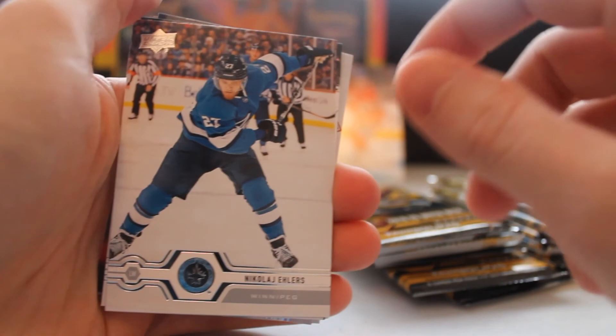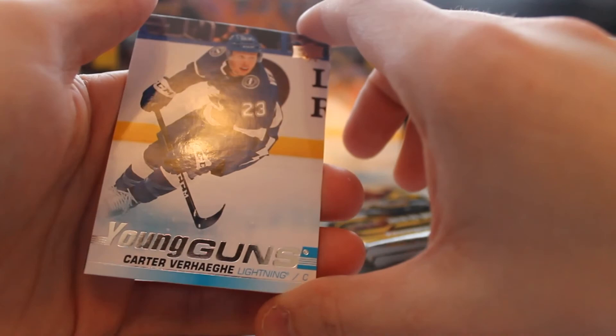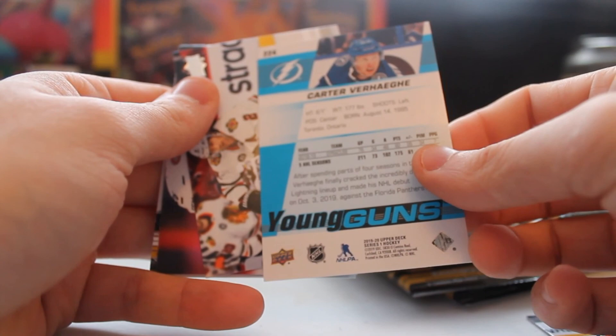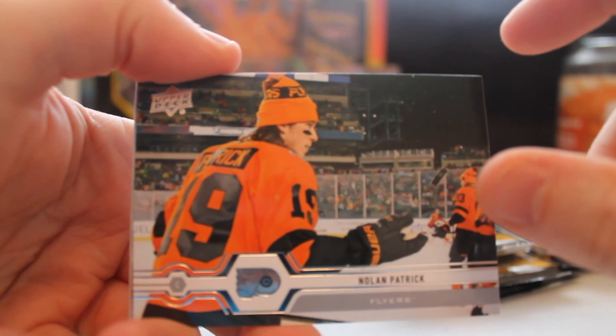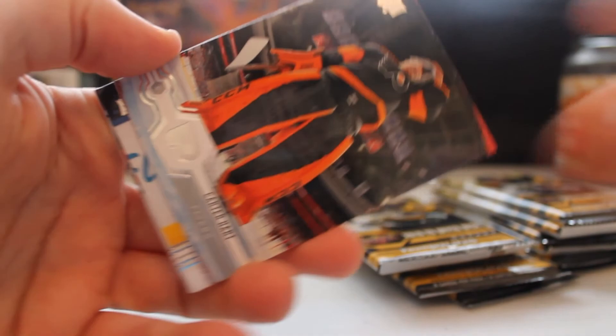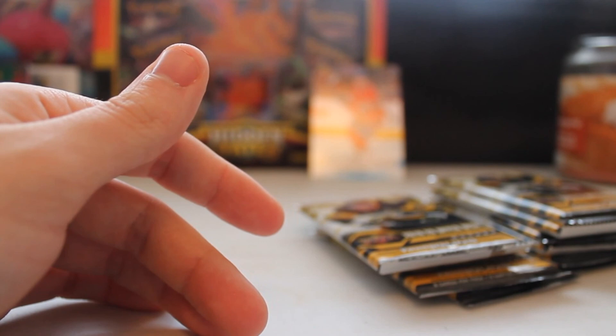Future Avalanche, by the way. Tyler Bozak, Leo Komarov - Young Guns, Cutter Verhaeghe, I can't say his name either, but not bad. We got a young gun, not a big name by any means but a young gun nonetheless. At the end we got Keith Petrie Wilson, Robert Thomas - Robert Thomas, London Knight, absolute legend. We definitely want that Kale McCart though. We got Nolan Patrick, Philip Grubauer, Carter Hart, Yanni Gourde.